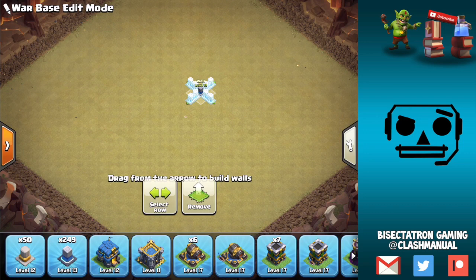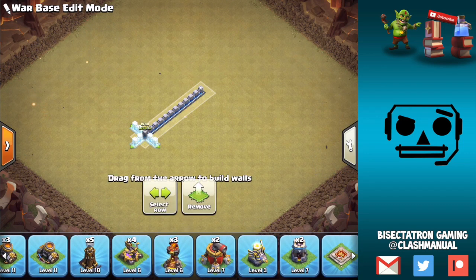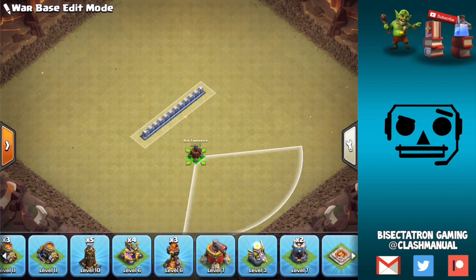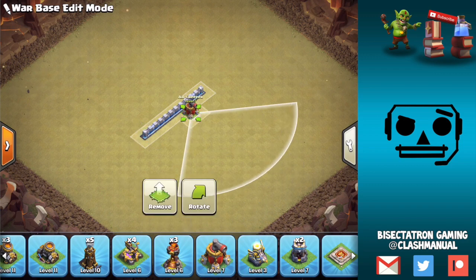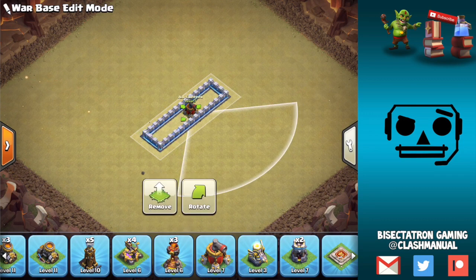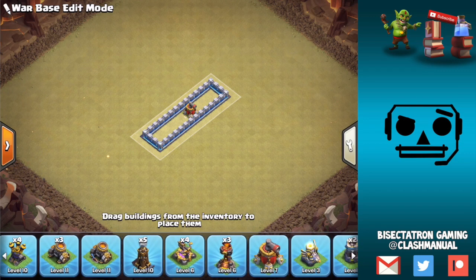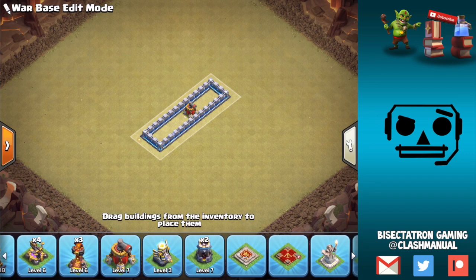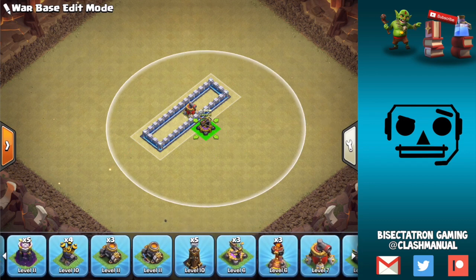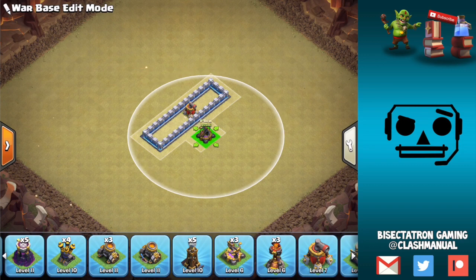Typically you start with a core, but I'm going to start with the lack of a core. Because so many of these attacks are kind of mass dragon, mass bowler, P.E.K.K.A — lots of spam type attacks — you want to keep it a little bit empty in the core sometimes. We're going to have one of these skinny compartments with just the air sweeper in it — always a good way to start it off. Then I'm going to make a compartment over here with our expo, put it right here.